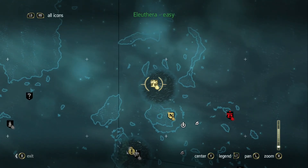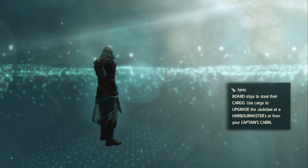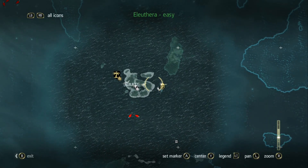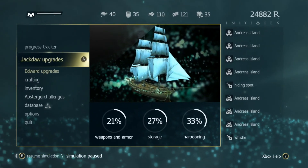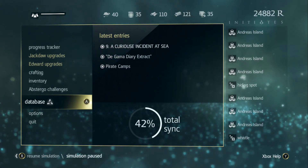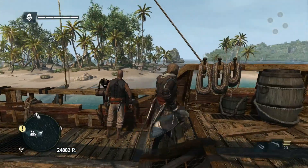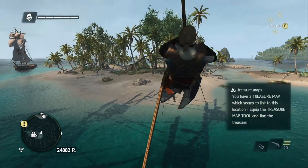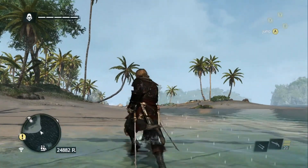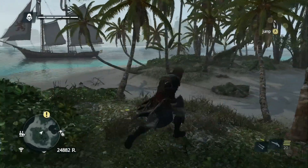I'm going to fast travel to Abaco to get that hidden treasure. Now I need to look at the actual treasure map. I believe it was at the base of a busted ship. I don't remember seeing a busted ship in this area. It'll be free of all the enemy soldiers now since there's no active mission here. So as soon as I find a busted ship, I'm pretty sure I'll be right there to grab the hidden treasure.